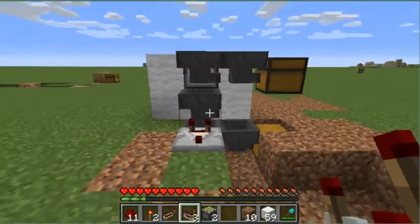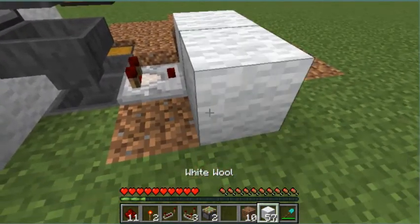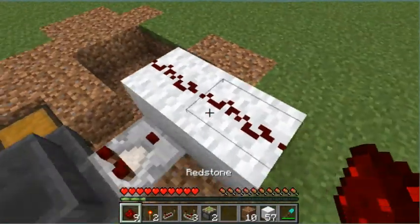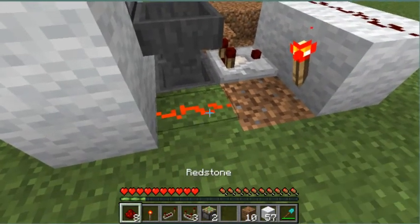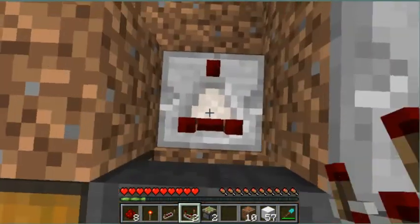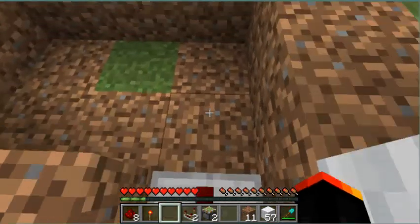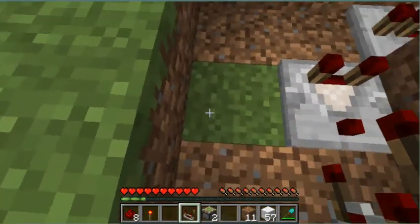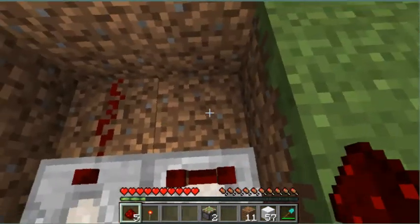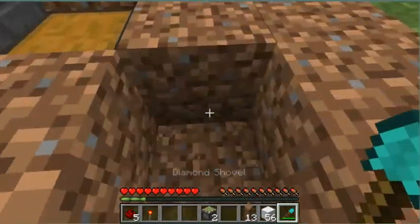Now start placing our redstone components. Place a redstone comparator on this block behind this hopper, facing into nothing. Place in two blocks just like that. Place in two pieces of redstone dust like that, with a redstone torch and a piece of redstone dust like that. Then come over here — dig out these blocks and replace these two blocks with a repeater, then a comparator and a comparator like that. Then place in two pieces of redstone dust.